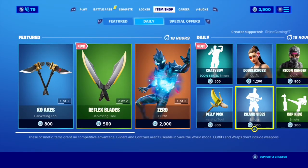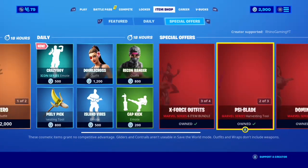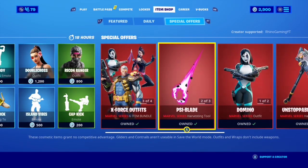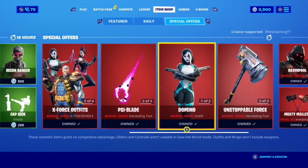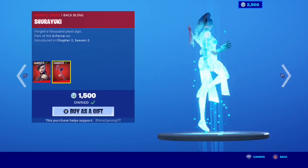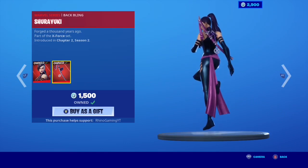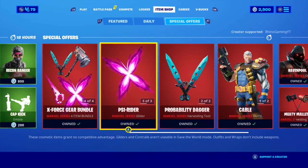Yo, what is up guys? My name is RhinoGaming and we're back for another Fortnite combos video. In case you didn't notice, earlier on today we did a video showcasing combos for all three of the X-Force skins — Cable and the Cable Cloak, Domino and the Domino Pack, and Psylocke and the Shurayuki. If you're interested, go check that out. I'll leave a link to it in the description.